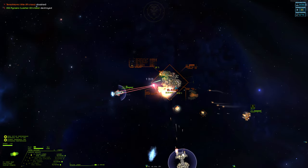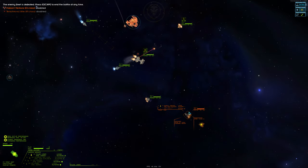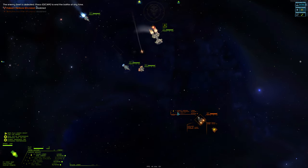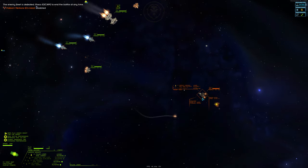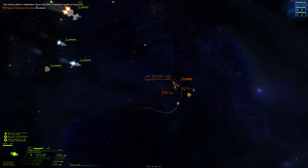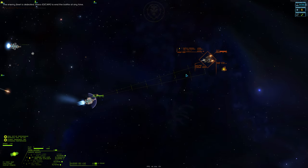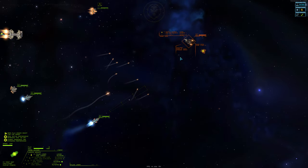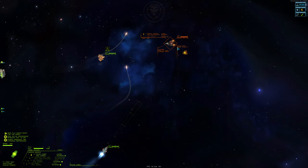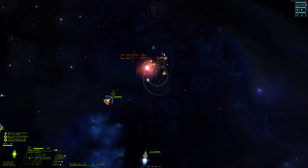Surprisingly, the enemy Hound managed to beat our Lasher in a 1v1 duel. With the destruction of the Venture Cruiser, the enemy fleet has been defeated, so we'll chase down the Hound before it can escape. For chasing targets, we'll keep our shield down so we can take advantage of the Zero Flux boost.